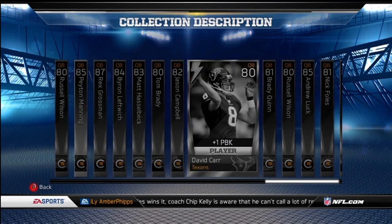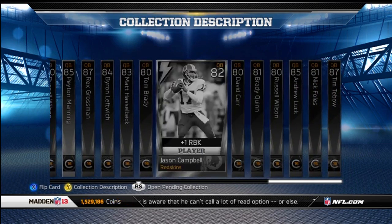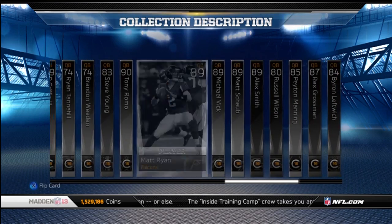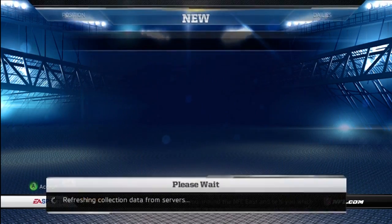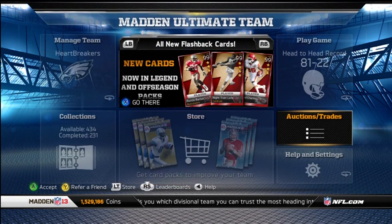All the fantasies and the flashbacks are in here too, so doubly making these flashbacks rare because they go in two collections. Matt Schaub key card, Michael Vick key card — just a bunch of decently rare cards in this collection. For completing it, you get 250,000 coins, 10 legendary packs, a key pack, and Colin Kaepernick, which I'll go show you right now.